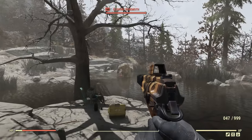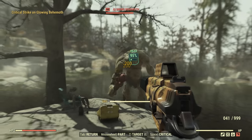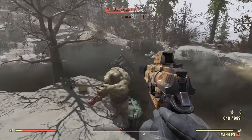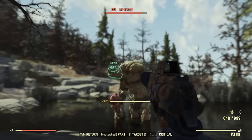This next tip took me a while to figure out. When using VATS in Fallout 76 you will have a crit meter that fills up, and you can hit the crit button to execute a critical hit. When fighting tougher enemies I always found myself mashing that button to get a ton of crits in, but you can actually just hold down the crit button and it will automatically activate every time it gets full.